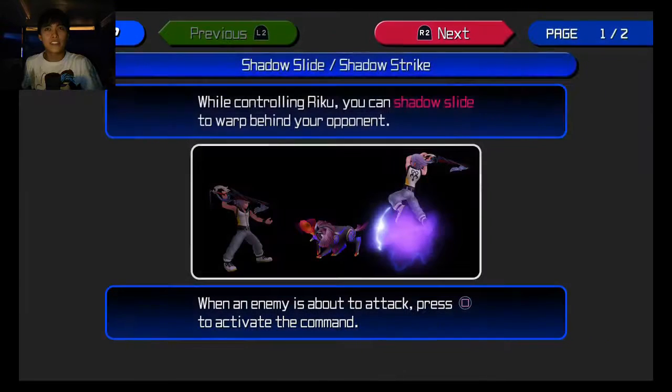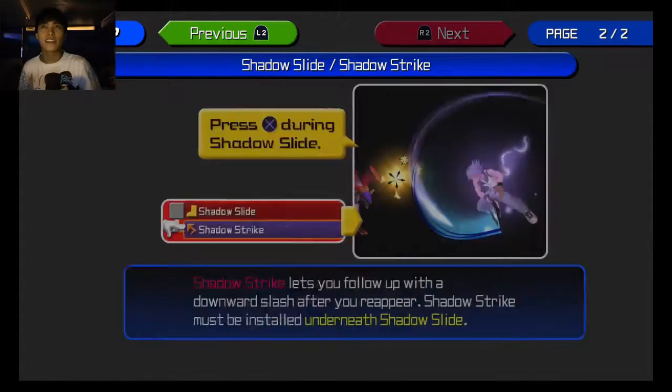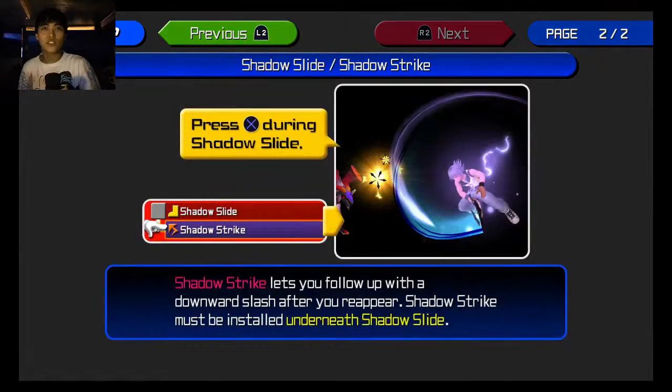Unfortunately, we didn't get all the chests in this area. There was a bunch of chests that we ran by that we just didn't get. Shadow Slide. I think this is the one. You can Shadow Slide to warp behind. Yes! Shadow Slide is the block, and then Shadow Strike is what you do with it. Okay, okay. I remember this.